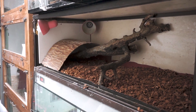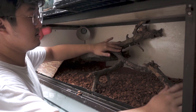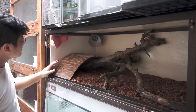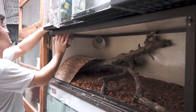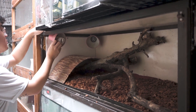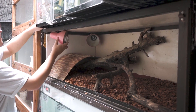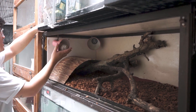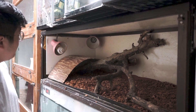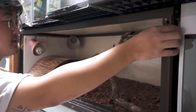Ada kayu-kayuan buat dia manjat, sesuai namanya Monkey Tails King, dia pasti suka manjat-manjat. Gue tambahin lagi kayu-kayuan di sini. Nah, soal lampu, teman gue piara full tanpa lampu sama sekali karena katanya dia gak perlu UVB. Gue akan baca-baca lagi, tapi emang kayaknya dia gak perlu UVB, dan kandangnya juga sudah cukup hangat.